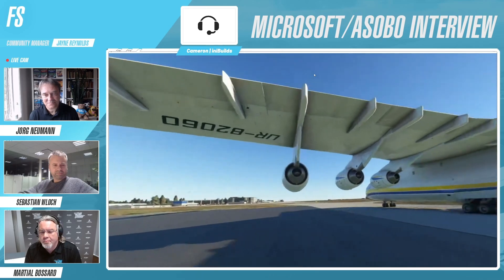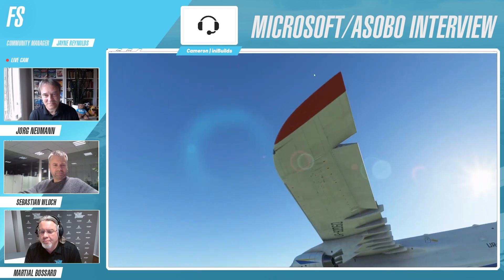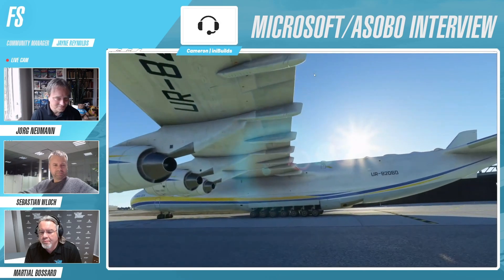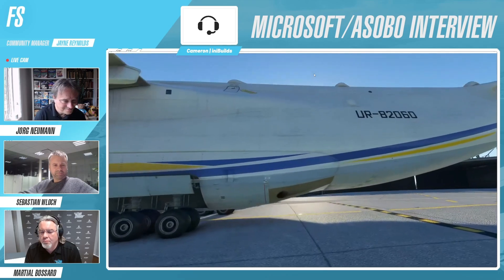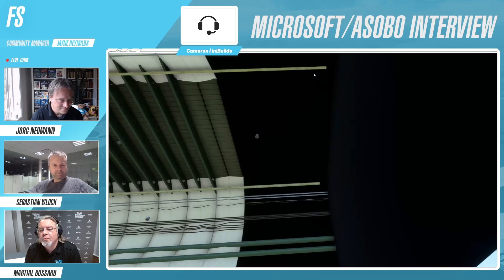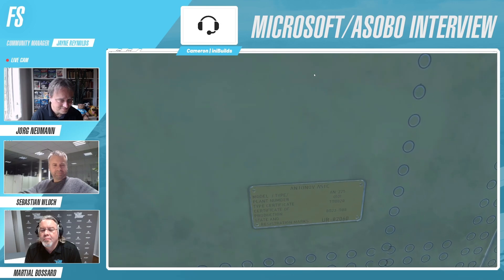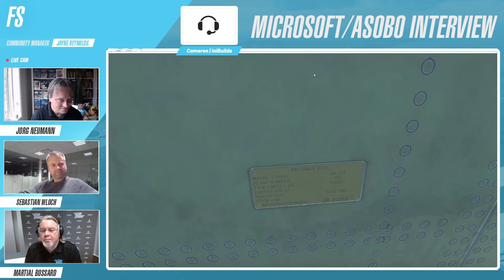I'm just going to go to the wingtip just to give you an idea of how big this aircraft is - it's such a monster. One thing we were able to keep in the aircraft, as a tribute and also as an important part of the airplane, is the data plate. The data plate comes on every single aircraft and every single Antonov aircraft as well. You can see this shows all the information from the aircraft, and it's survived - we've replicated it here on the aircraft as well.